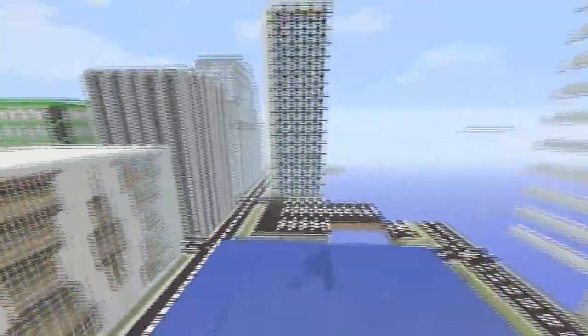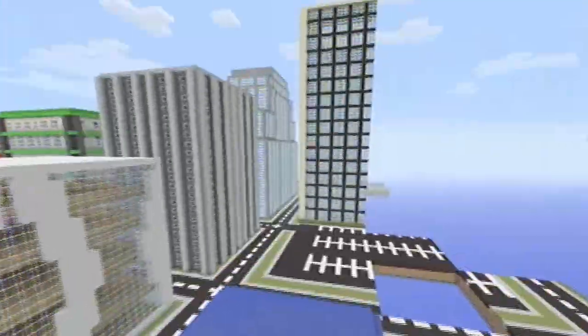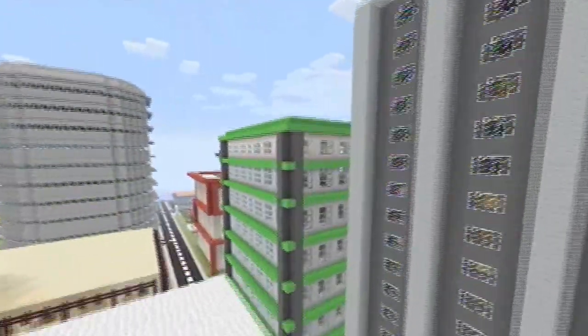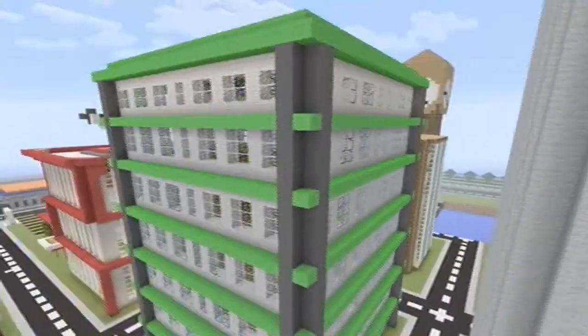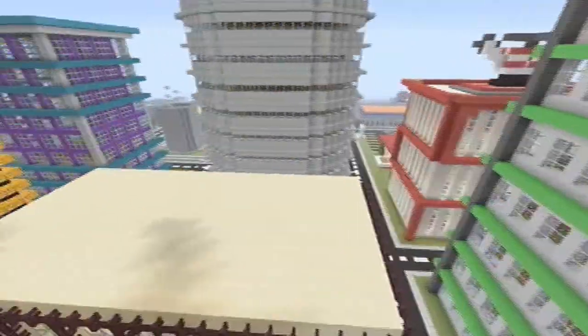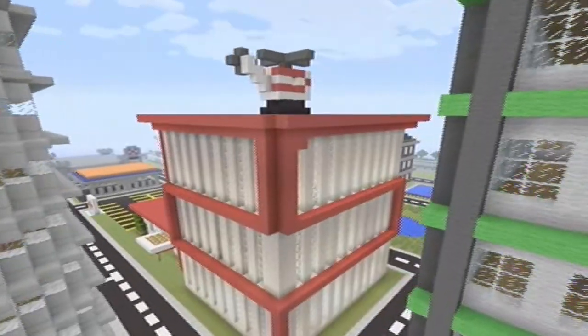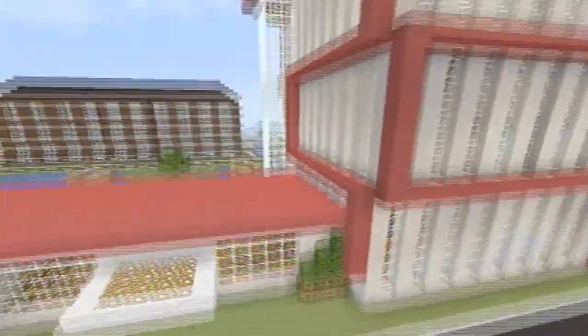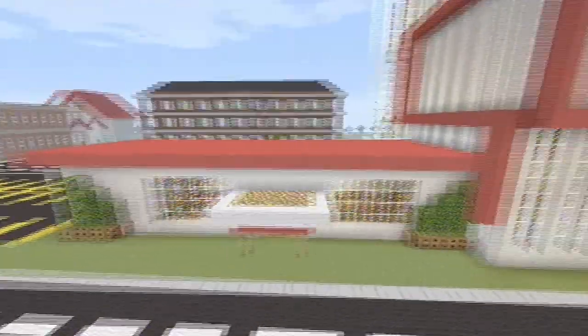Let's just fly around and look at some things. Got some cool skyscrapers — I really like that green one right here. That is pretty cool, I love that one. I think this is a hospital — it looks like a hospital.